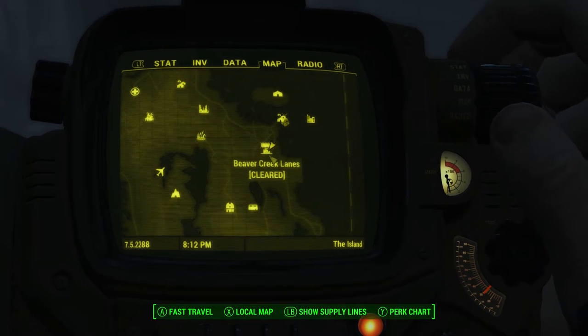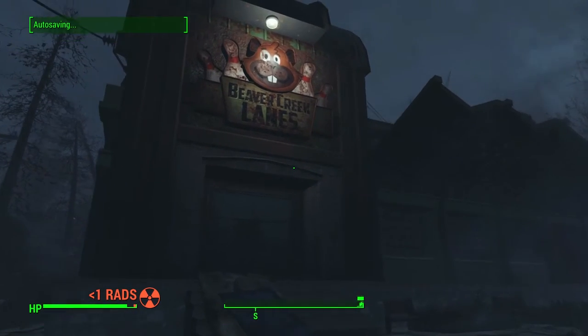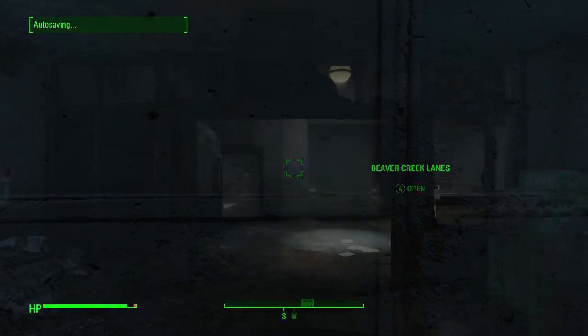Pretty much all you have to do is go to Beaver Creek Lanes — you can get there right after you get to the map. Just head on inside; it's filled with ghouls and stuff, and for the most part I cleared them out.